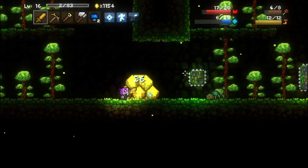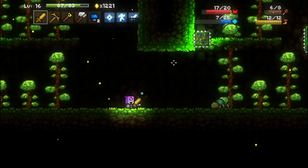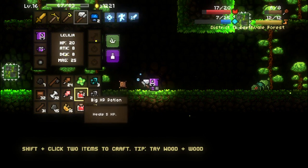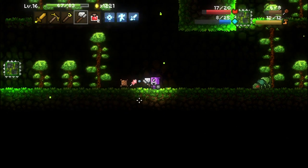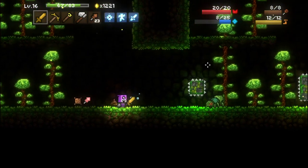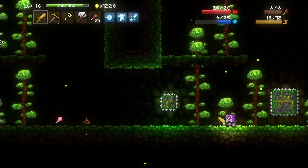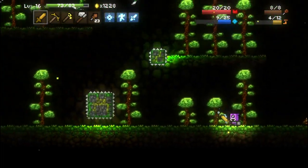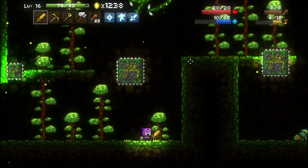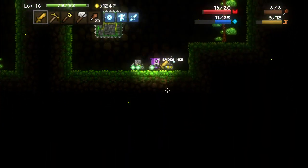Got some HP potions from that dude. Let me combine these — I wanted to stack those. There's a magic buff that looks like it's still on my sword but it's definitely not — it's a visual bug I've encountered. Not bugs of the game type — bugs of the flying enemy type. Oh wow, that's a clever way of putting it.